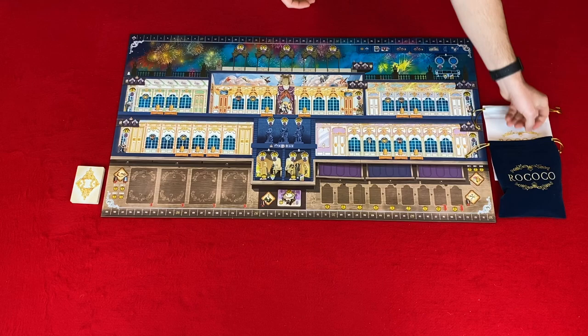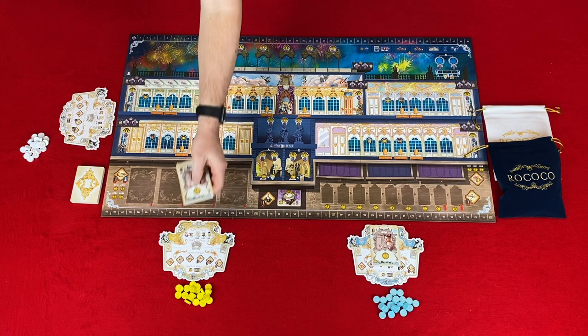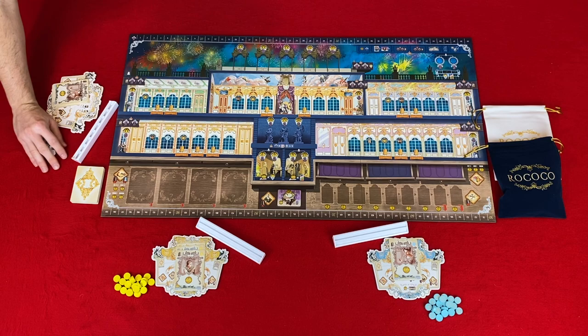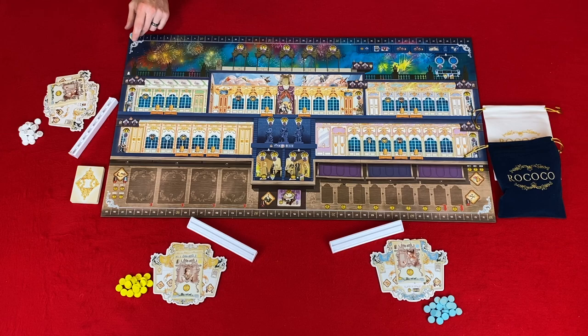Step six: get player components. You're going to choose a color and get the corresponding player board, trademark tokens, prestige token, star employee cards, and one plastic resource rack. Step seven: place player components. Place the player board in the middle of your player area and the plastic resource rack above it. Place your trademark tokens next to your player board with one token going on the prestige track at zero. Then place your starting employee cards face down to the left side of your player board — this represents your employee supply.